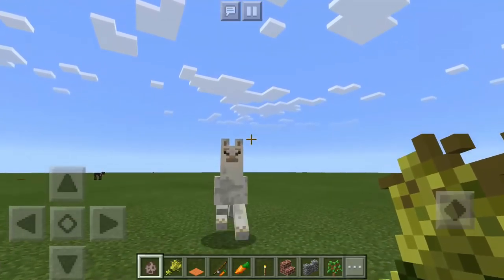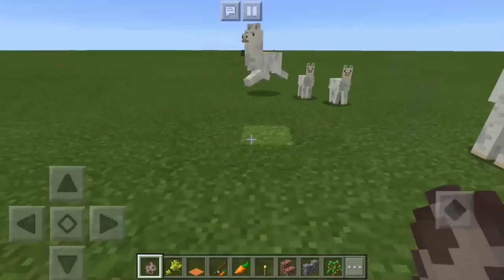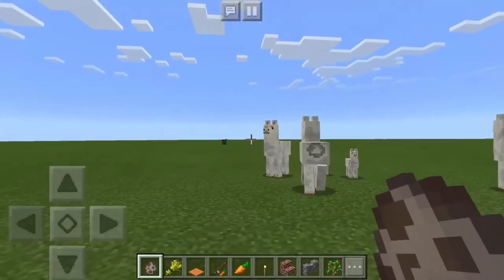So basically how it works — oh, don't run towards me! Llamas replace pigs, so they spawn naturally everywhere, like these ones did.